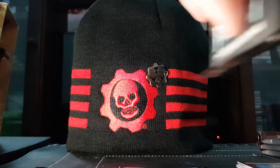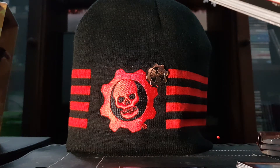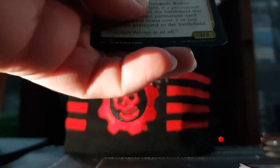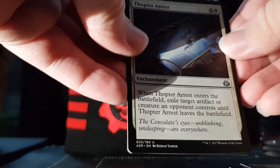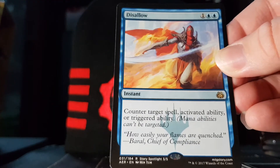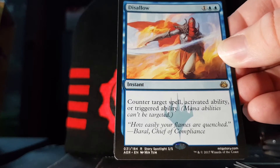All right, let's go for another pack. We have Renegade Rallier, Scrap Champion. If you ever want to look at these uncommons, just pause the video. Deadlock Trap, and a Disallow — hell yeah! Three mana for an instant that counters target spell, activated ability, or triggered ability. So basically counter anything.